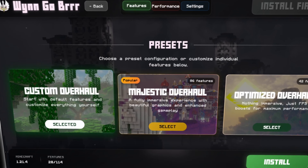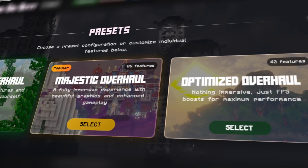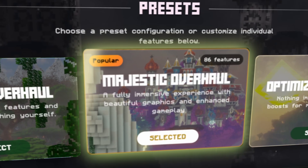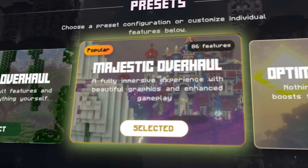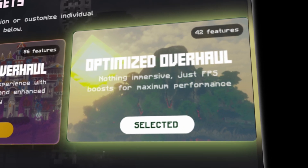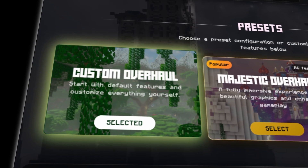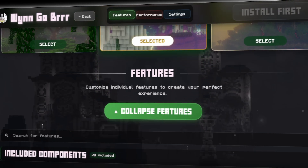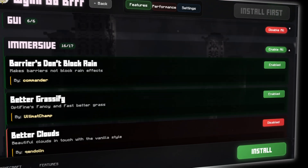Once you've created an installation, you'll land on the features tab. Here you can first choose a preset for your installation. The Majestic preset is the fully immersive overhaul with shaders and everything. The Optimized preset is just the FPS boost and windtills. And then there's the Custom preset, leaving everything up to you. Regardless of what preset you choose, you can scroll down and fully customize everything.